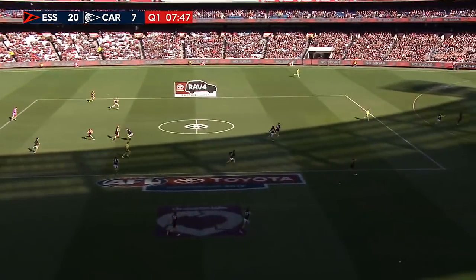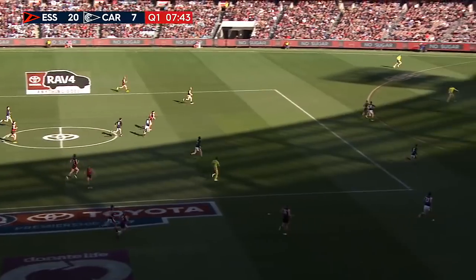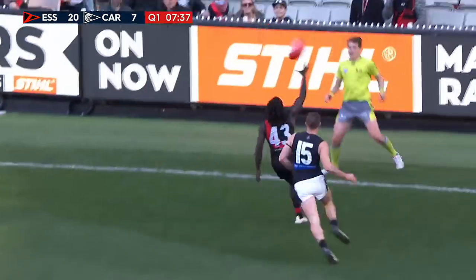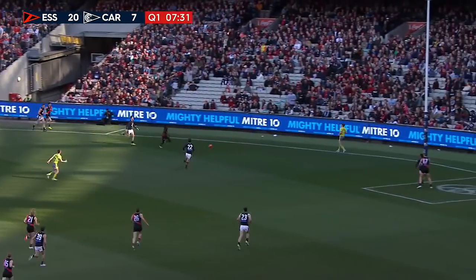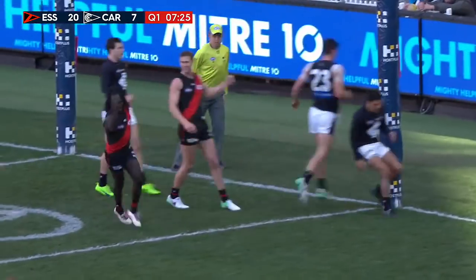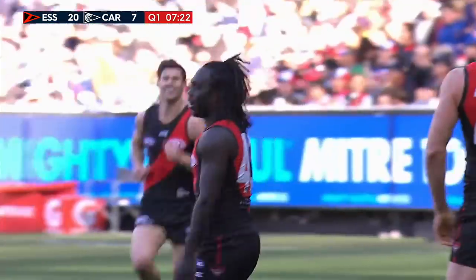McDonald Tipping Woody is the man, waiting inside the 50 for the ball to arrive. But here goes Joe — Smoking Joe from 85 — out towards McDonald Tipping Woody. Forward pocket, collects it magnificently, gives the handball away. Now he can run onto it again — this will test his stamina. He goes hard at it. He can find a yard when you're near the goal. He picks it up and kicks a magnificent goal! McDonald Tipping Woody. That was sensational.